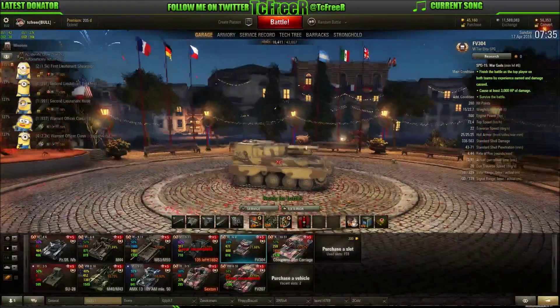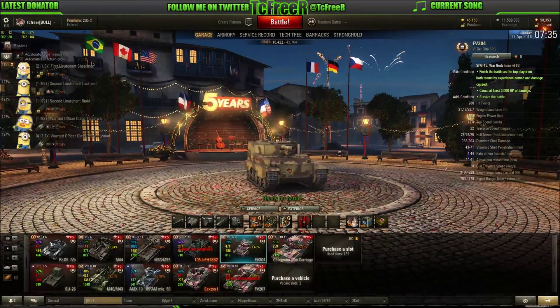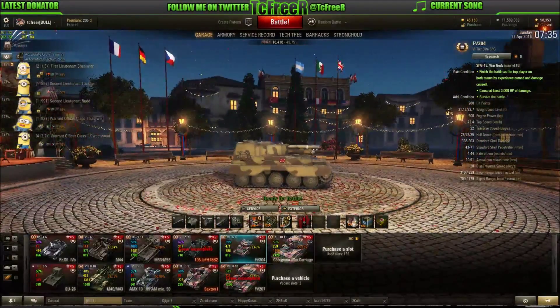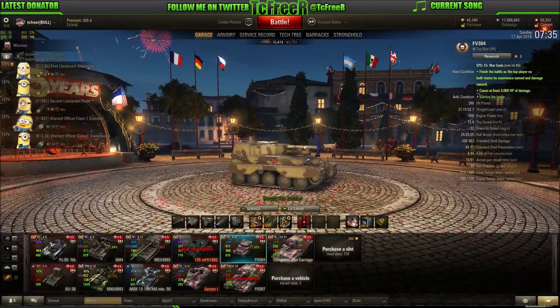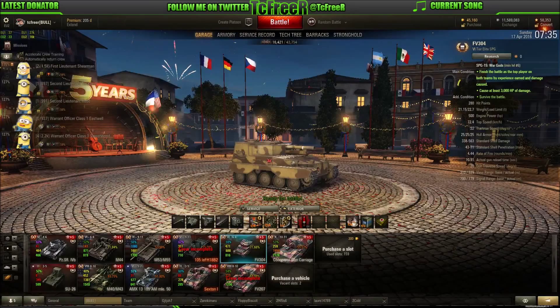My setup: I've gone with a rammer, a camouflage net and improved ventilation. Because Burt is an enclosed SPG, you can run improved ventilation on it and it's really worthwhile. I am, however, 50-50 on this — I may be dropping the camo net for a gun laying drive. However, as you'll see in the replay, Burt aims ridiculously fast for an SPG, so you don't always need to.